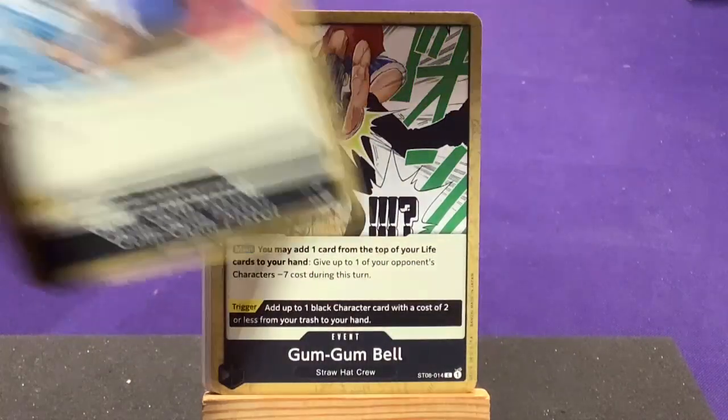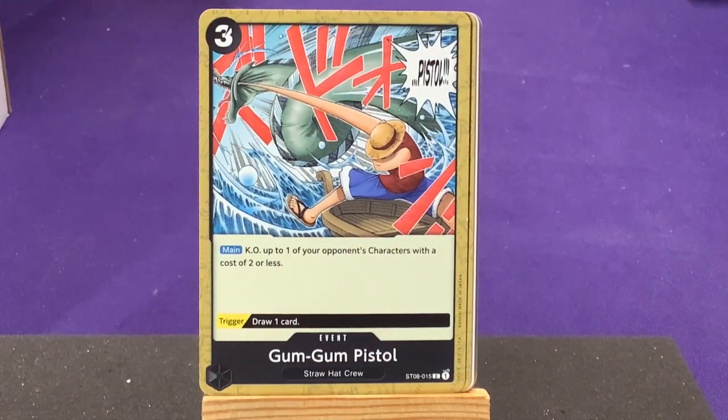Our last card — we only have two copies of the Gum-Gum Pistol, showing Luffy attacking a sea monster when he first sets out. Main: take up to one of your opponent's characters with a cost of two or less. Trigger: draw one card. That's definitely a fun card.